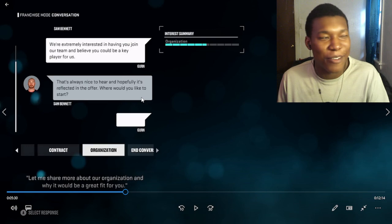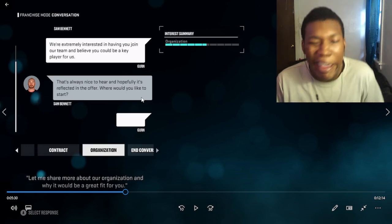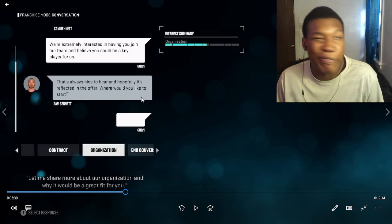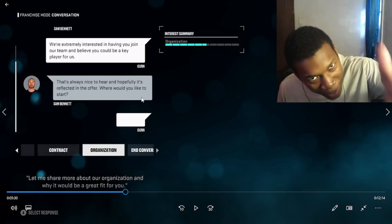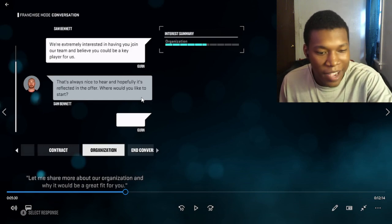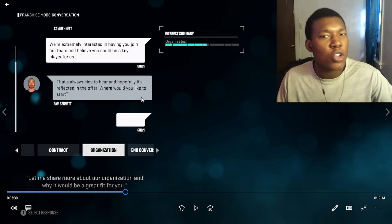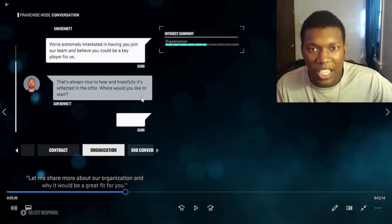Sam, I like people like you because people like you think they're better than they actually are. Sam, I make the offers - you don't. See, all the great players join my team because it's a guaranteed victory. That's why people join my team - not because they're negotiating for $12 million and some lunch.